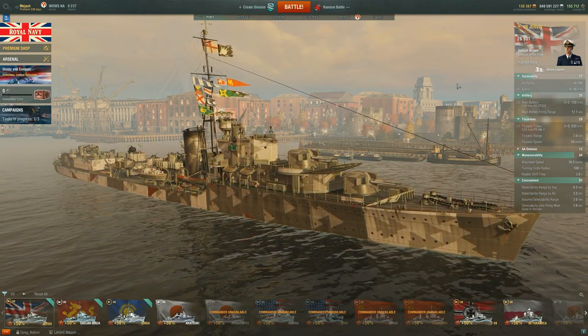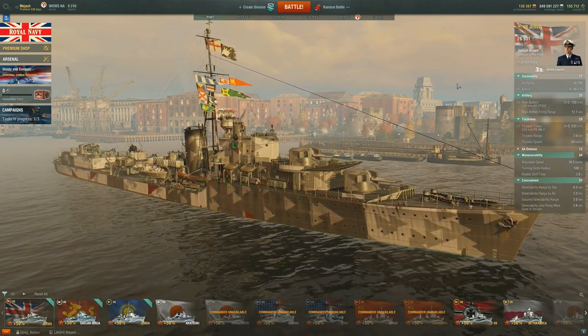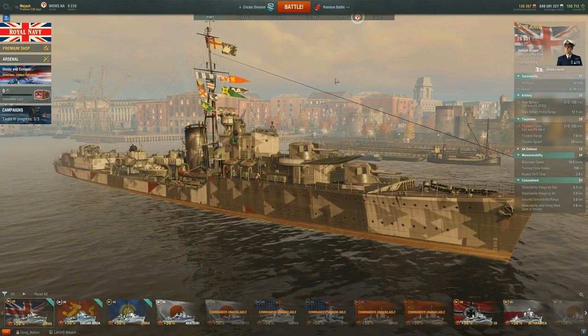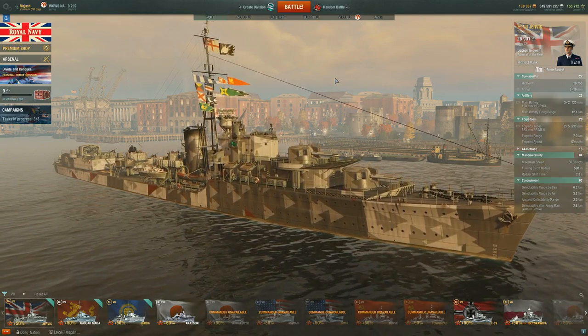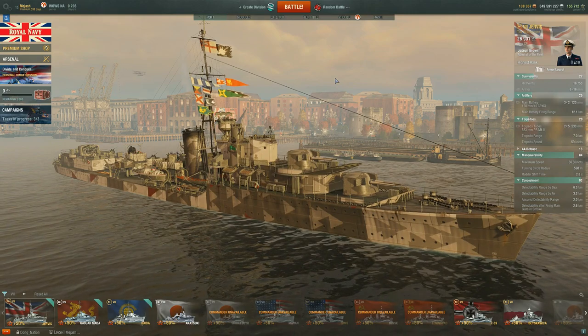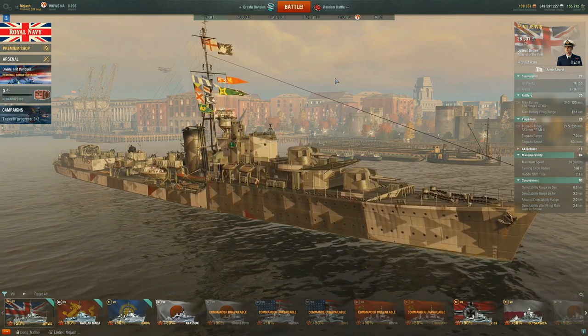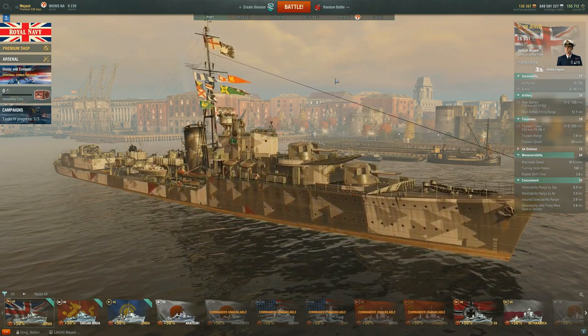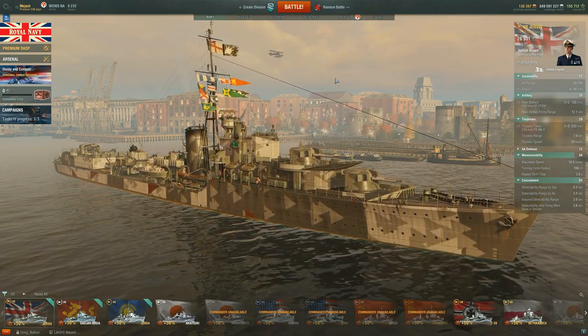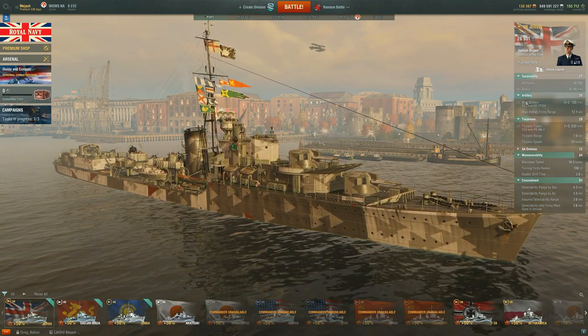Let's break down the stats of this ship. With a health pool of 16,750 you will be extremely competitive at this tier — right there with the Gaja health pool wise, right in the middle ground. Since you are going to be using your guns more than your torps with the Jervis, you are going to want that extra bit of health, so Survivability Expert is what I have on this ship.